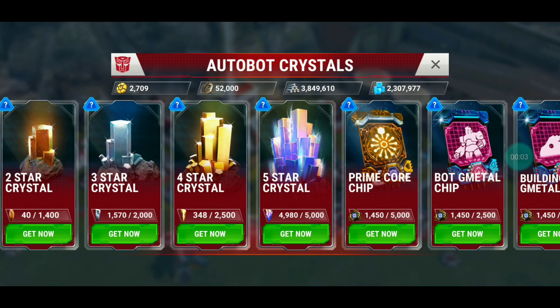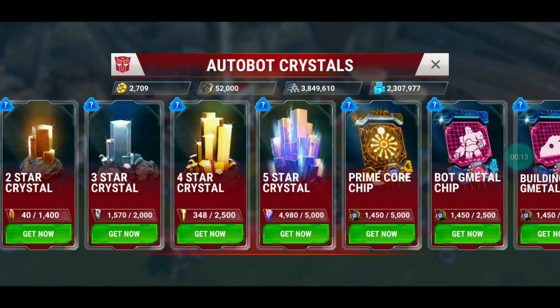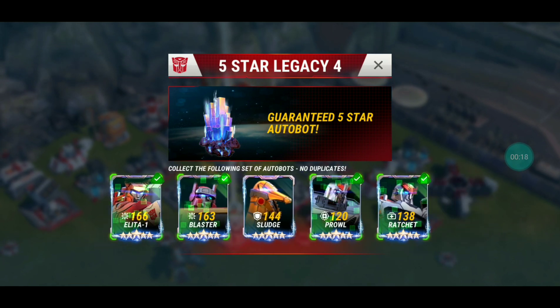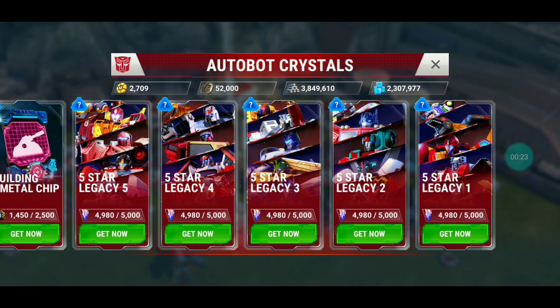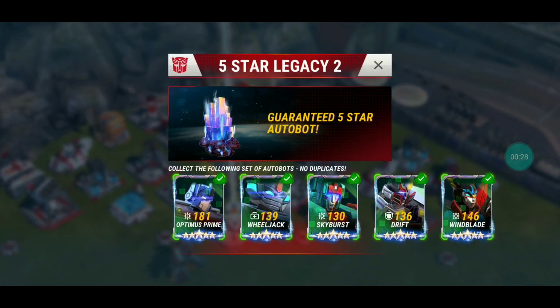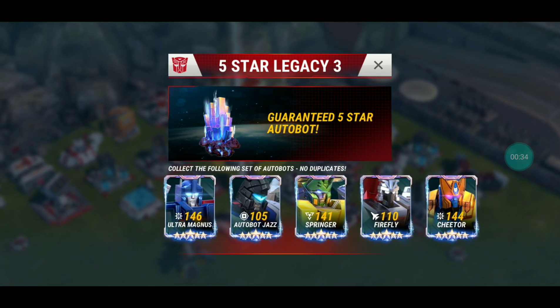What's up YouTube, this is Alpha Prime. As you can see, I am only 20 shards away from a new five-star bot. I don't have any of the newest batch, so I'm contemplating either going for that batch, or batch 4 — I'm only missing Sludge, which is a popular bot. And then there's batch 1, where I'm missing all of them. I've got all of batch 2 and batch 3, and that's the one I'm focusing on the most.